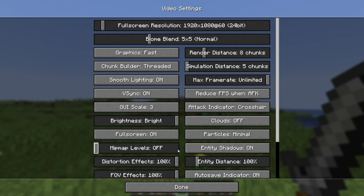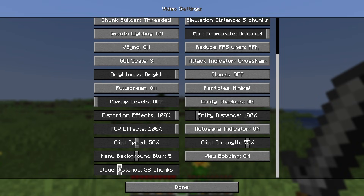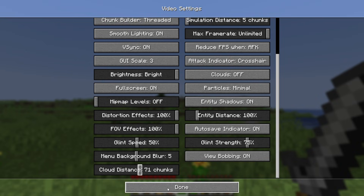A few other settings you can change but I don't recommend are Entity Shadows and Smooth Lighting. These settings don't make the biggest difference but the game will look way worse if you turn them off. If you decided to keep clouds on, you can change the Cloud Render Distance, and once you're done just click Done.